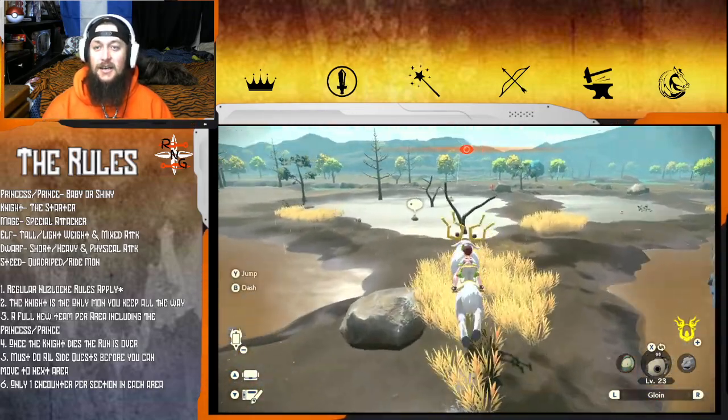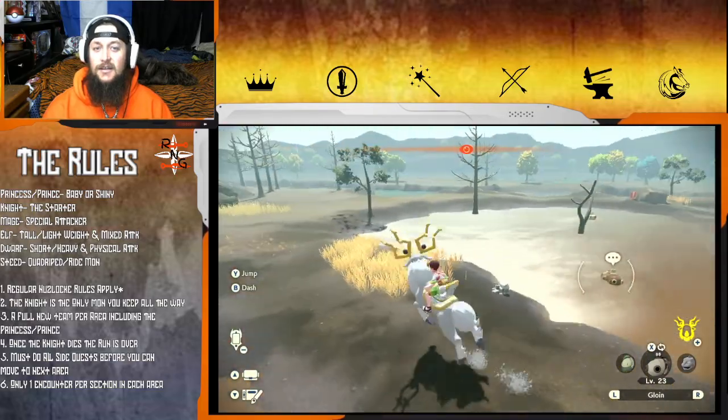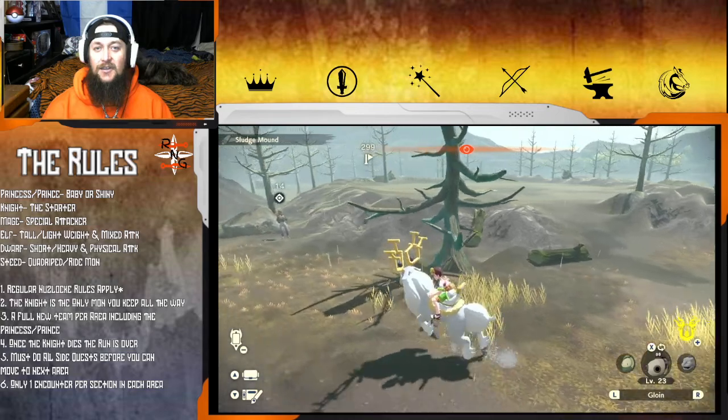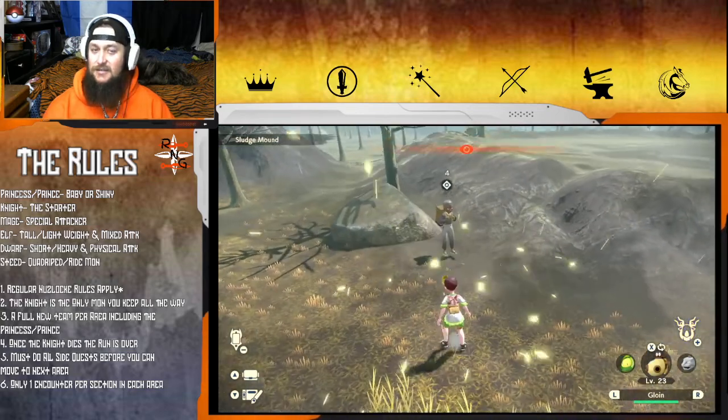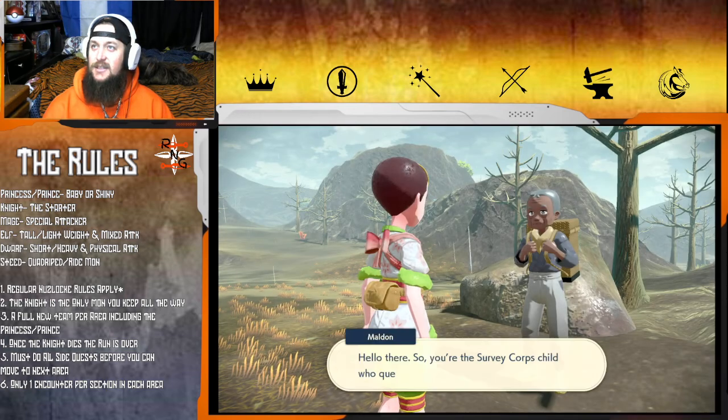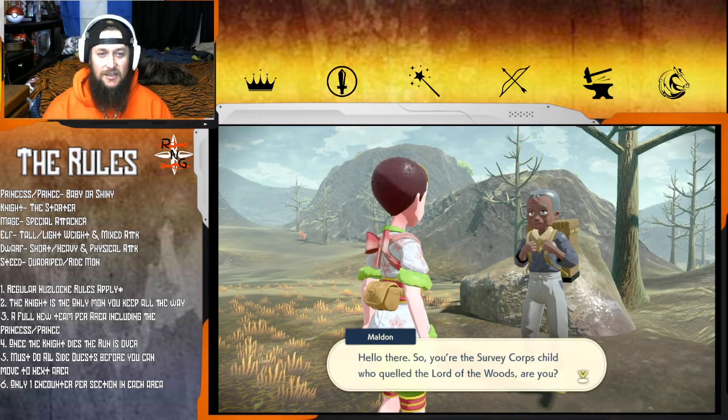There is the alpha Torterra - Turtwig's final evolution. The Torterra NPC says: 'So you're the Survey Corps recruit who quelled the Lord of the Woods. Thinking it helps with setting up our new base camp, or making one by the Bogs?' He says their Oda could sure use someone as capable as us - he's a fresh construction corps recruit still learning the ropes.